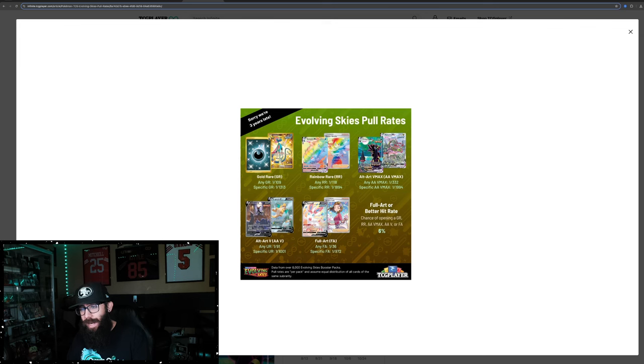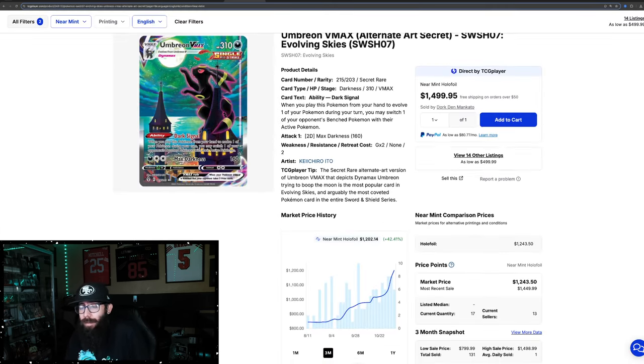If you want to refer to Evolving Skies and the Moon Umbreon, the Moon Umbreon is pretty much 1 out of — we'll call it 2,000 — 1 out of 1,994. TCGplayer opened 8,000 packs to get these numbers. So essentially, if you want to compare it that way — and this is just going off pull rates — the Eclipse Umbreon would be about half as difficult to pull. So if you take the Moon Umbreon price and divide it by 2, that would get us what the Eclipse Umbreon would be.